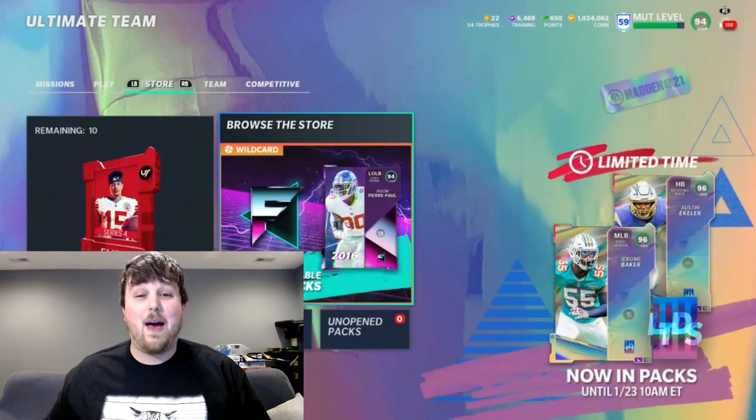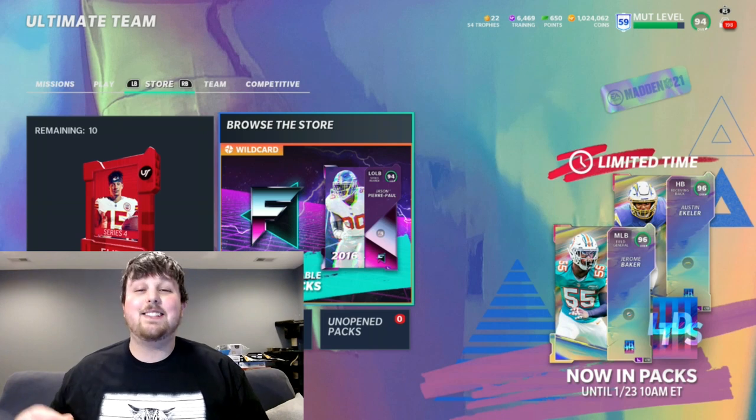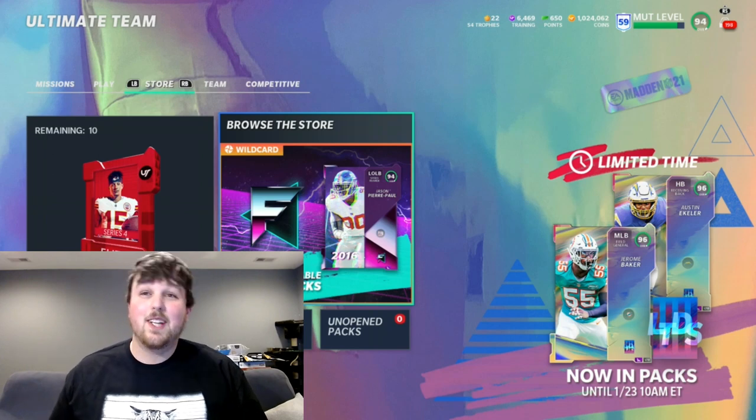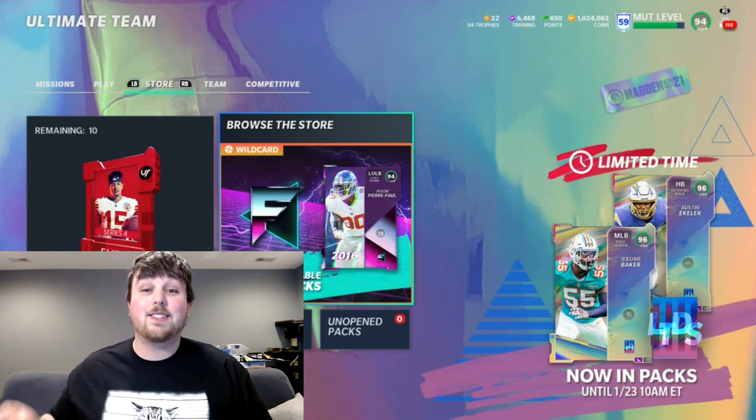Hey YouTube, what's going on? This is Hooker back at you with another Madden 21 Ultimate Team video. Today we're going to be ripping open some Elite Player Packs to see if we can get our hands on one of these two 96 overall LTD players, either Jerome Baker or Austin Eckler.